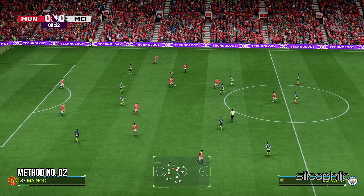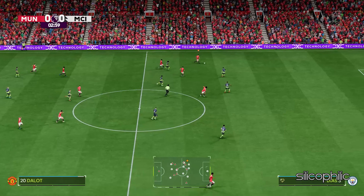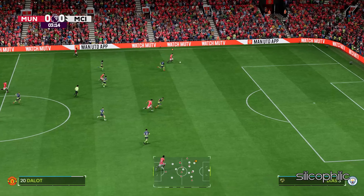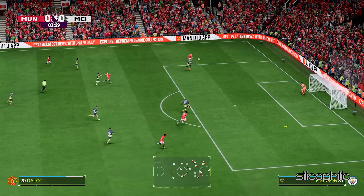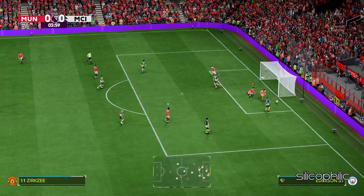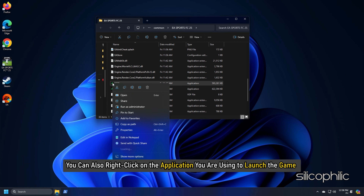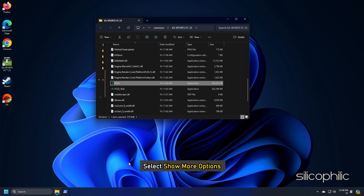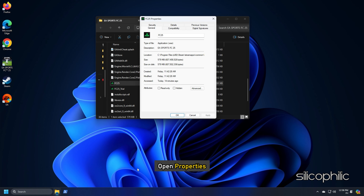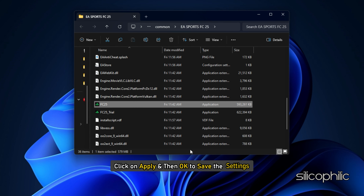Method 2: Run FC25 with Administrative Privileges. You can run the game with administrative privileges, as sometimes the game files may require them to run. Right-click on the application you are using to launch the game, select Show More Options, open Properties, go to the Compatibility tab, check the box for 'Run this program as an Administrator', then click Apply and OK to save the settings.